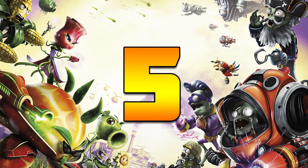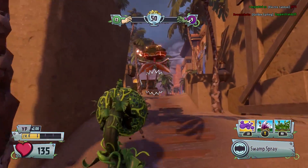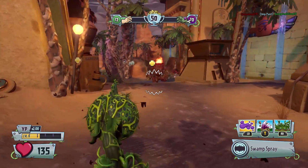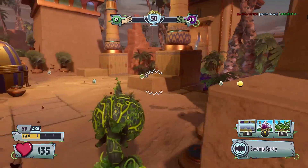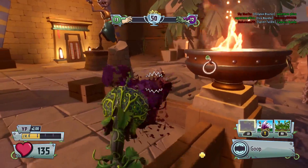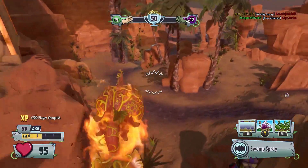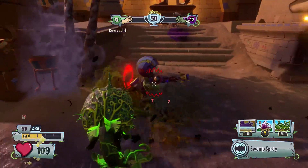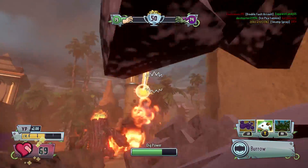At number five we have Chomping. In Garden Warfare 1, Chomping was probably my least favorite chomper, but in Garden Warfare 2 they have made a few improvements to this character to make him a little bit more competitive with some of the other chompers. His unique ability is to allow him to regenerate health quicker and sooner than any other chomper, and he almost starts regenerating health instantly as soon as he's finished taking damage. Chomping has 135 health.